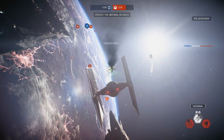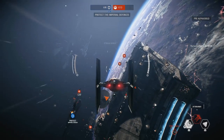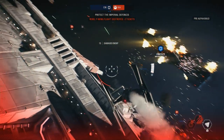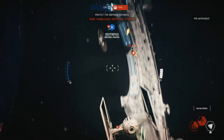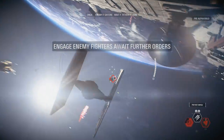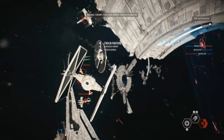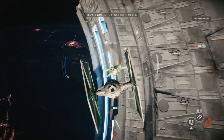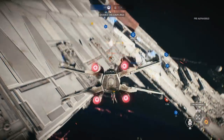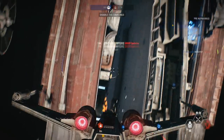It's going down! You're under attack! Rebel Y-Wings are bombing the docks — eliminate them! Both cruisers have fallen. We must redouble our efforts. We've completed a secondary objective.